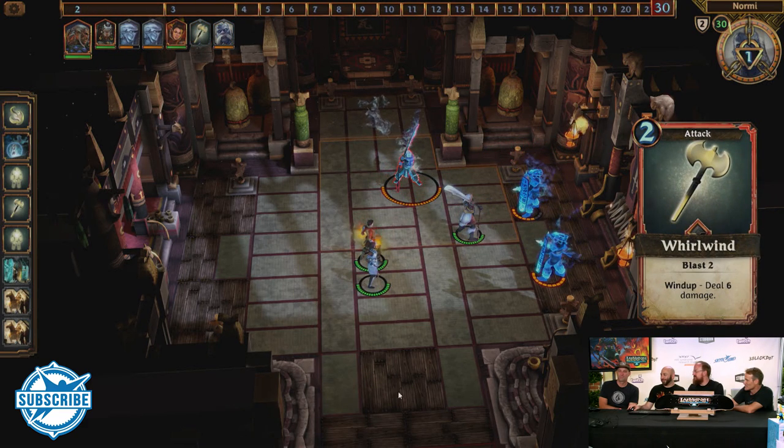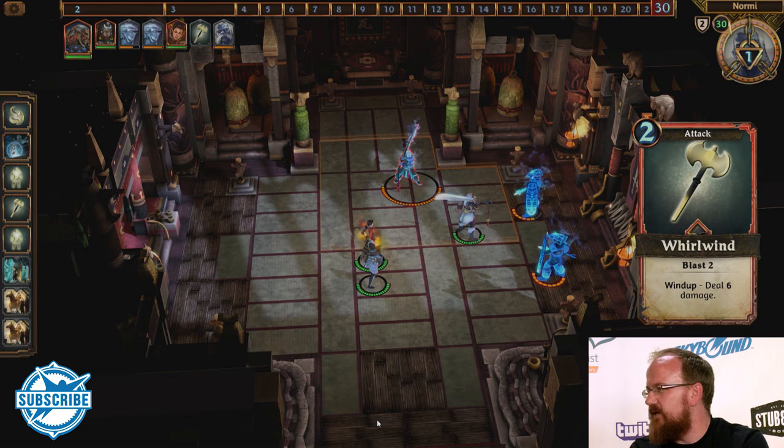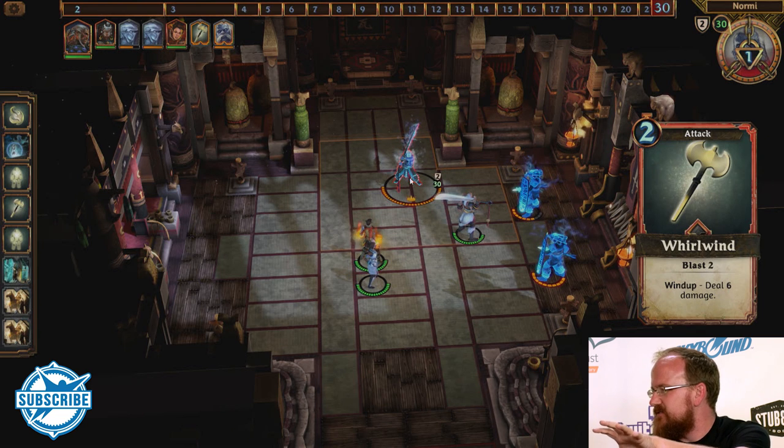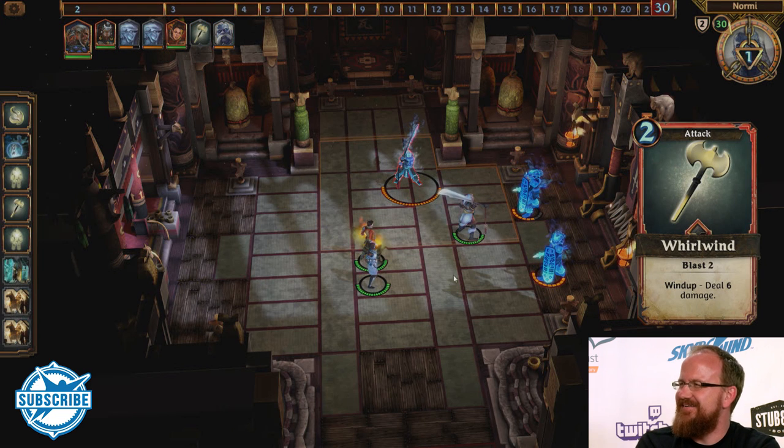They go ahead and start taking their turn. He's doing a wind-up now — you can see that faint orange area: that's the area of effect the whirlwind is going to affect. I do not want to be there when that goes off.